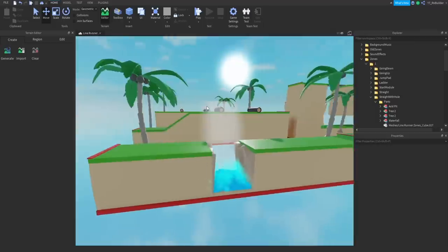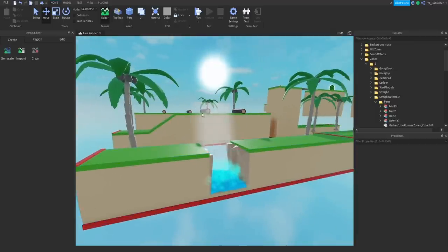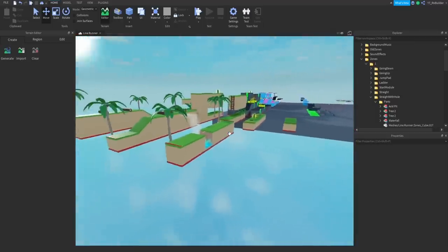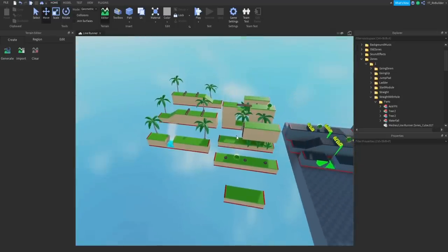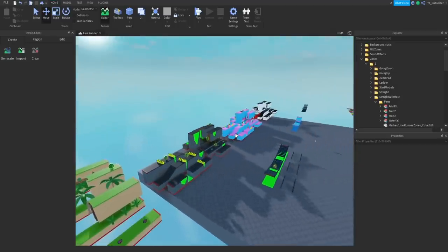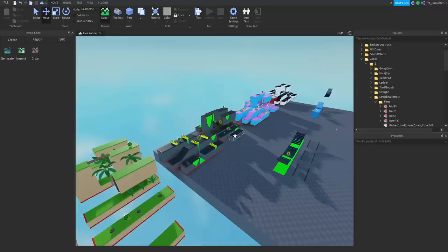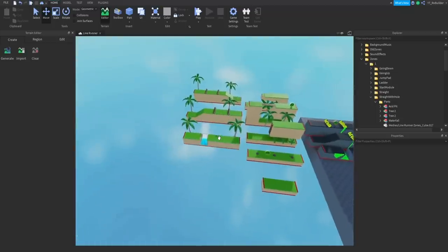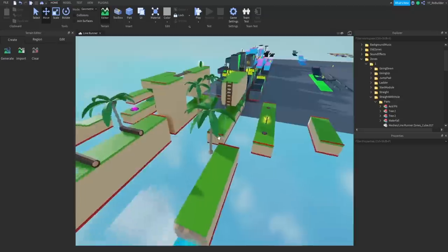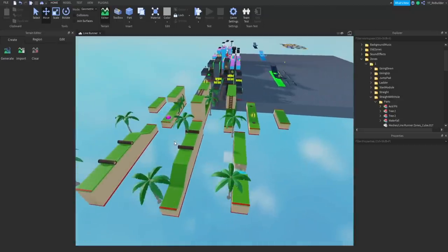I'm going to add in some low poly terrain — rocks and stuff — so let me add in some assets real quick. We're still only focusing on this one zone today because it takes me triple the time it used to to make a single object. So we're going to focus on the beach today and see how far I can push it.